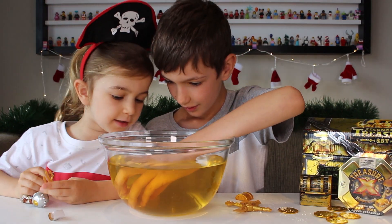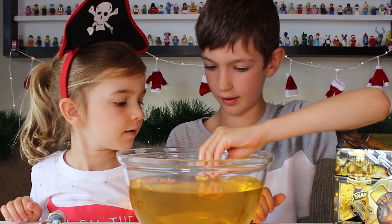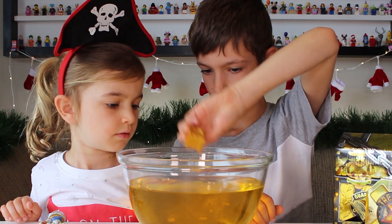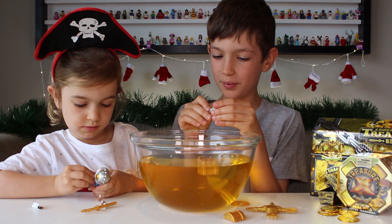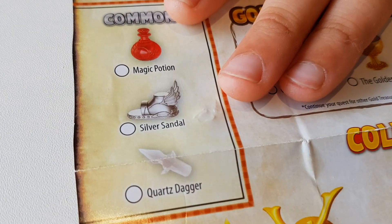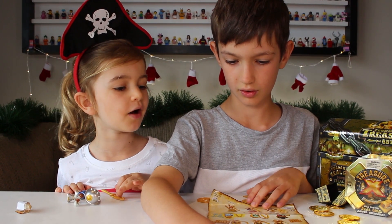I can see something in it — it might be the Eagle Crest! What is it? I'll just tip out the water. It's a boat! It's not gold, but it's silver! It looks like our treasure was the silver sandal. Well, it's a sandal — it's not gold. We do have two more blocks to open.